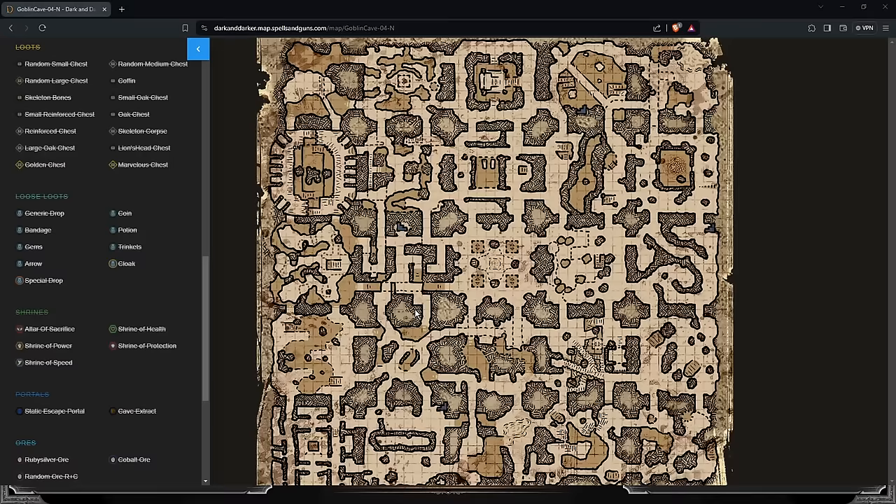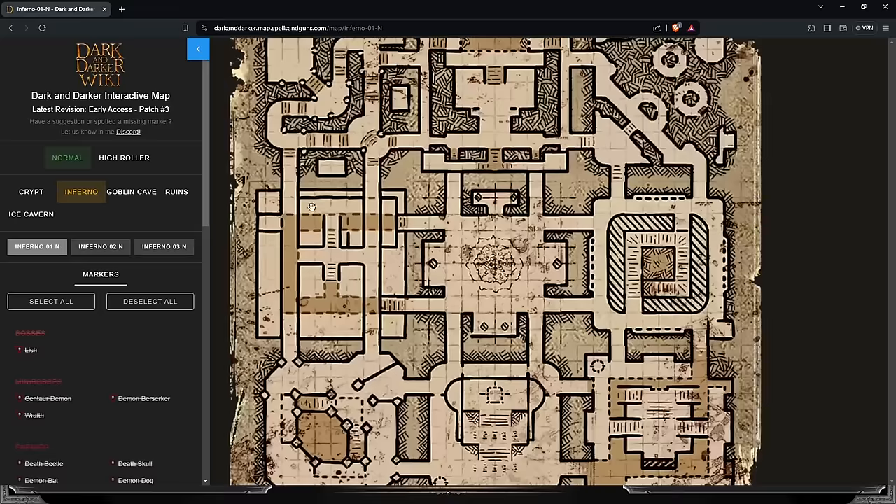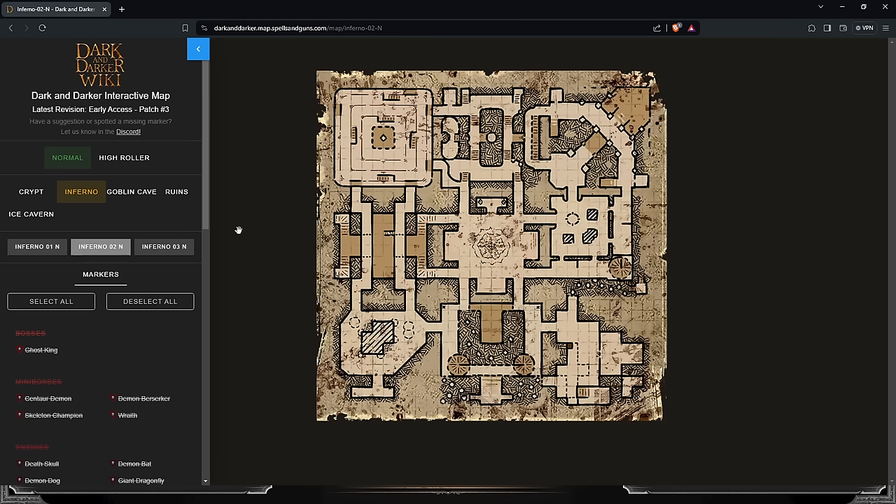Kill 15 Skeletons — super easy. Survive in the Dungeon four times — Howling Crypts, very easy. Ruby Silver: it spawns in one particular place, technically not just one spot.